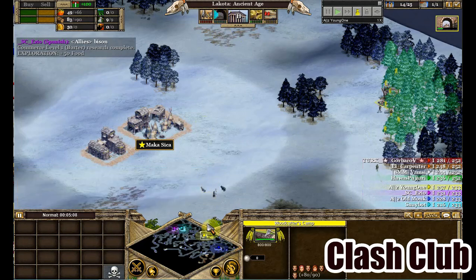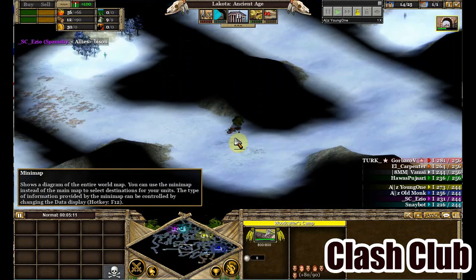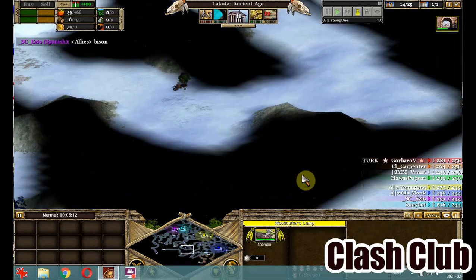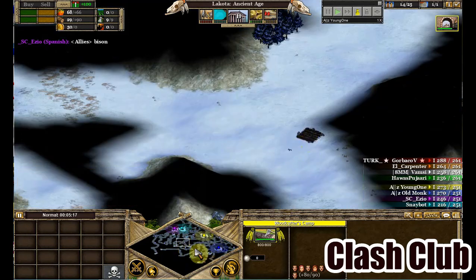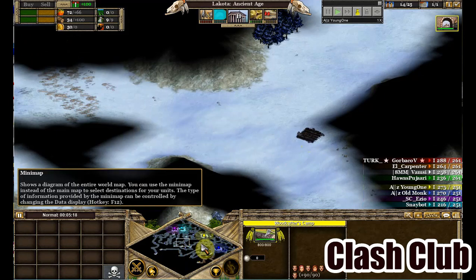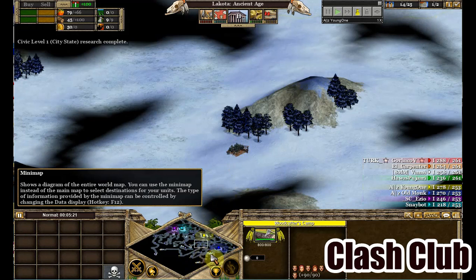The third and most important research is Civic, because now you have to identify where you're going to build. He has the option to build here, but this is not a great rare, so he probably won't go there. He already has a lot of wood, so that rare doesn't interest him either. Unfortunately there is not a good rare in the center, so he might tilt toward Blue.